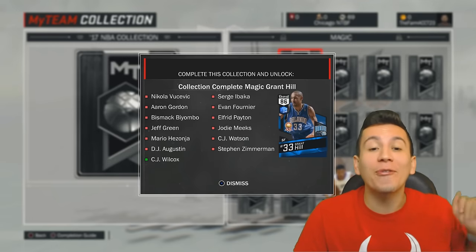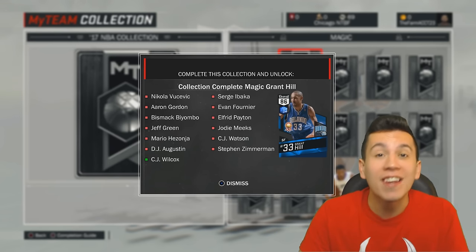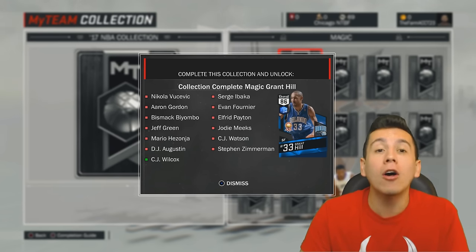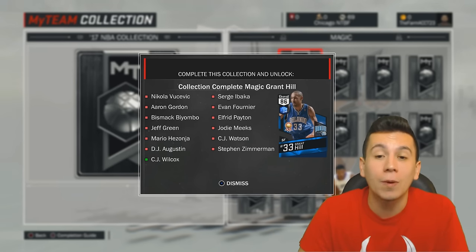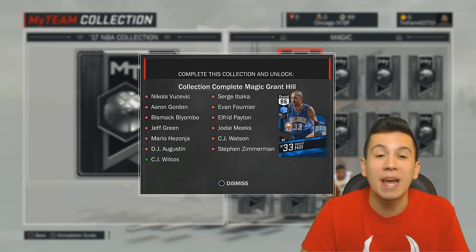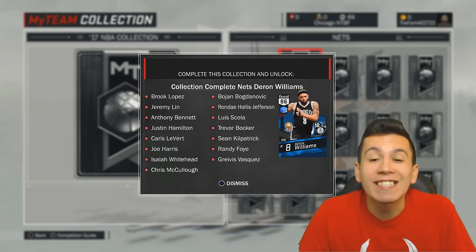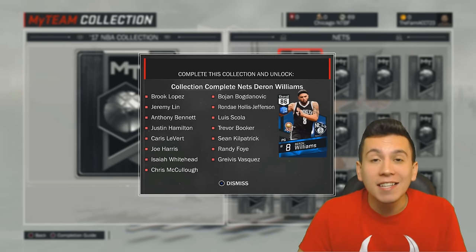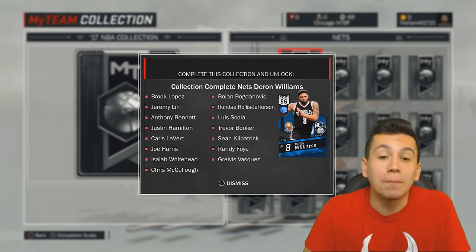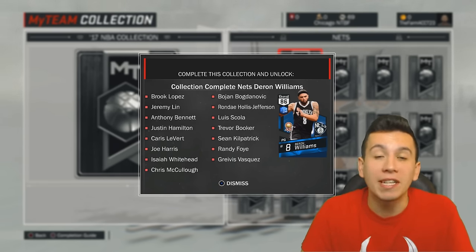The Magic collection — this would be the first one I would try to complete, just because the reward is an 86 overall Grant Hill. None of these cards are Emeralds; they're all gold and below. Not a hard collection to complete, and for an 86 overall Grant Hill, that's going to be a dope card to use in the early stages of MyTeam. If you're looking for a good point guard early on in this cycle, the Nets might be a good one to complete as well, because the collection reward is an 86 overall Deron Williams. The Nets are pretty bad in real life, so it won't be that hard of a collection to complete, and Deron Williams is a pretty cool reward.